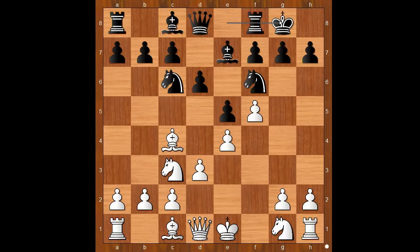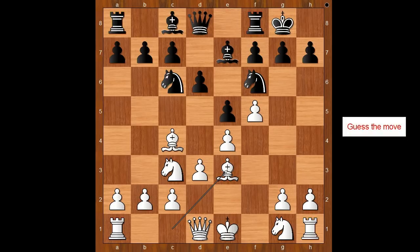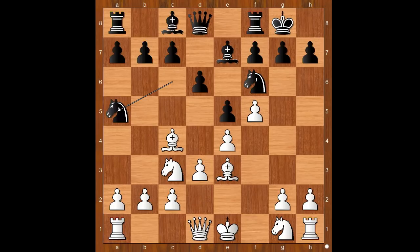Waba George castled kingside. White to move, and Bishop to e3 was played. Knight to f3 is the most precise move. Bishop to e3, and we have reached the first critical position of the game. It is Black to move. What would you do in this position if you had the Black pieces? Waba George played Knight to a5, intending to chop the Bishop on c4.